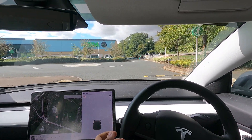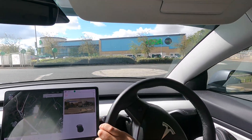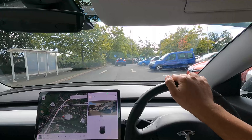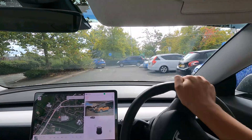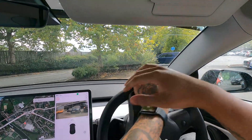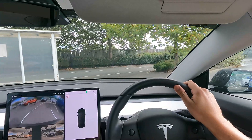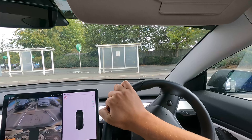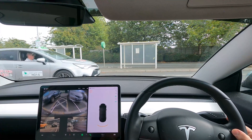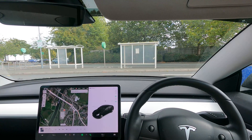So there it is everyone — that is smart summon, normal summon and auto park in 2022 on the Tesla. The last video I filmed on this was in 2019, and arguably I think it was better in 2019. We didn't have the line or lane parking — you had to park between cars — but other than that it's all just got a little bit worse. I don't think anything's got better. Let me know down below in the comments what you think. Until next time, thank you for watching — drive safe.